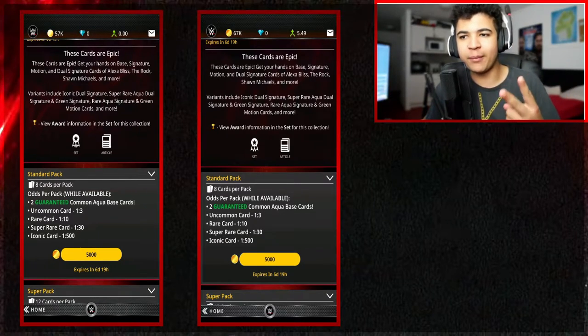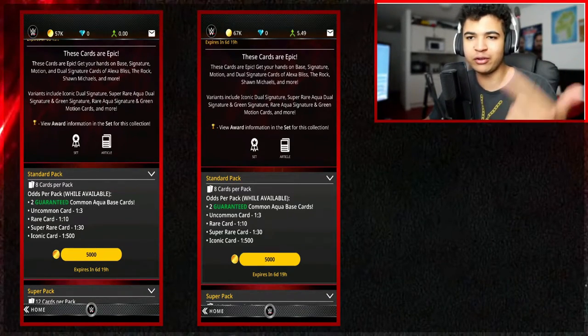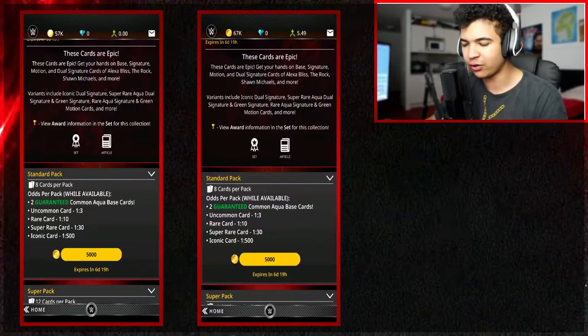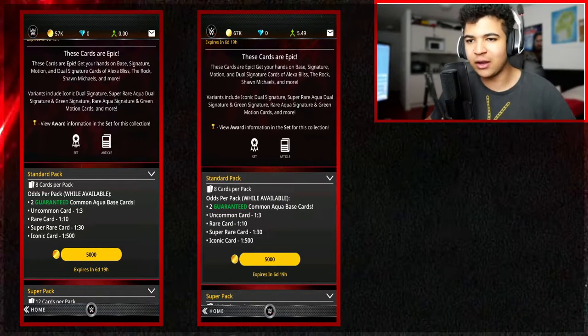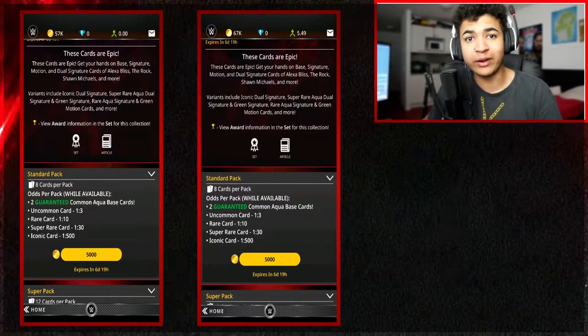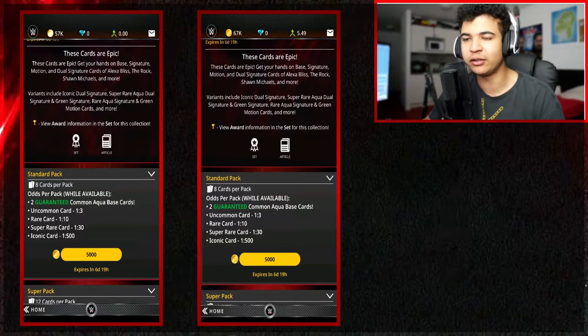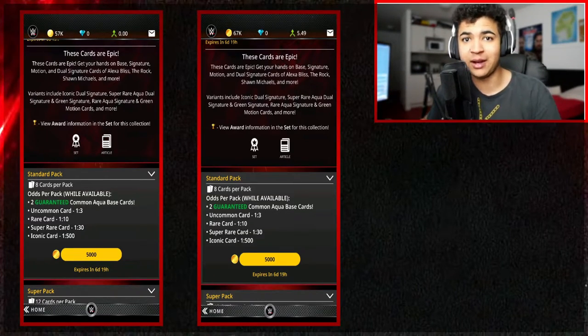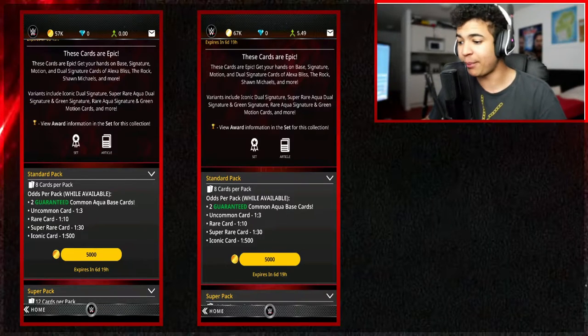You're guaranteed two common Aqua Base cards. There's Aqua, there's Green, and obviously different colour cards. You get Dual Sig, and you can go all the way up from Super Rare to Iconic. But the odds for an Iconic are 1 in 500, which is absolutely ridiculous. So if you are doing the method that I do, you're going to be sitting here for hours upon end trying to pack yourself an Iconic, which is stupid.